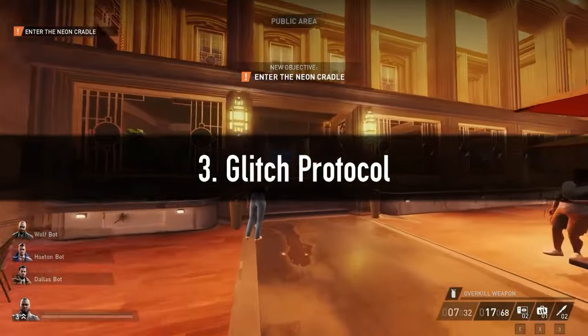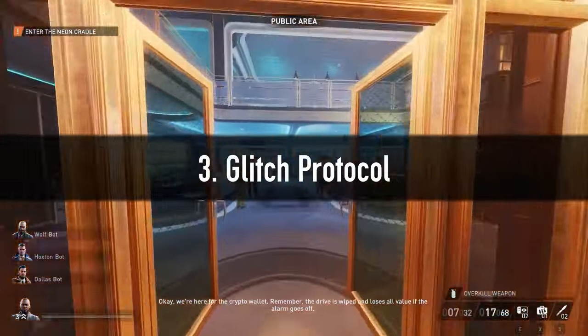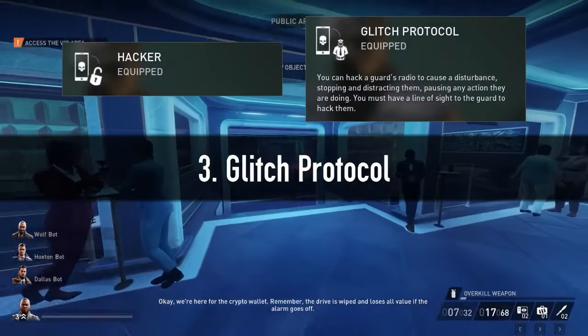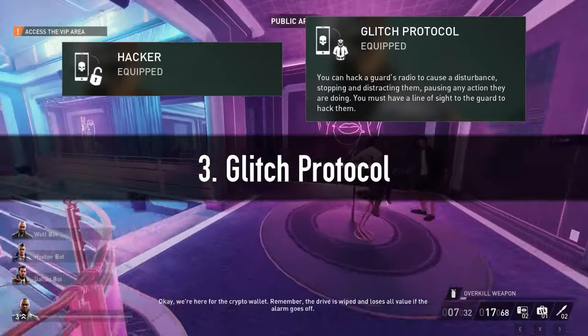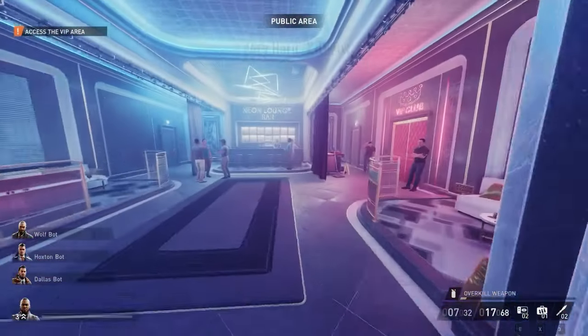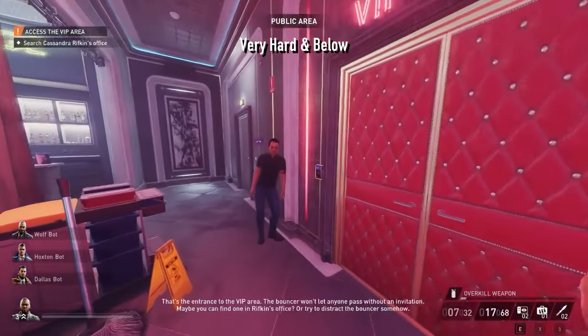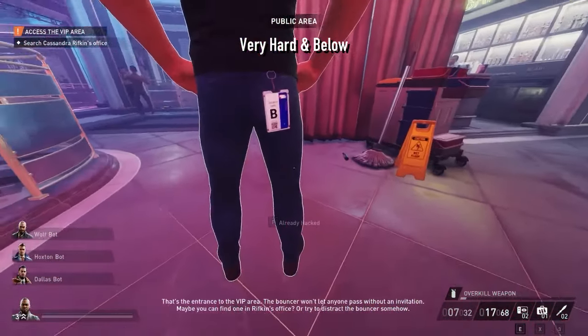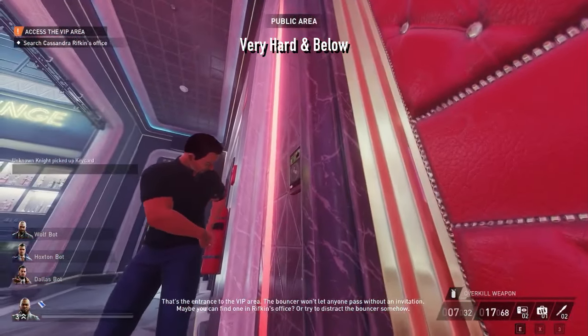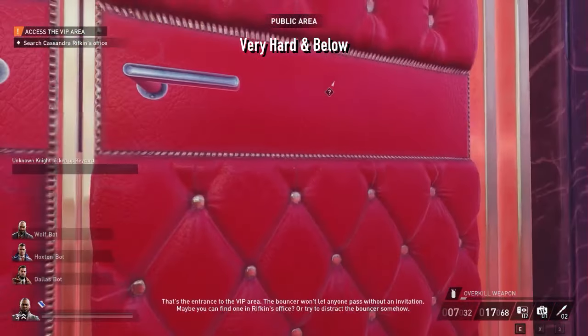The third and last is my favourite, and it comes in 2 varieties. We'll need the Hacker and Glitch Protocol skills, but it's a non-issue as they are usually part of our stealth builds anyway. On Very Hard and below, we get behind the bouncer, hack the radio of Mr Friend and then get to work. Without social engineering, I stay crouched to avoid the bartender's sight.